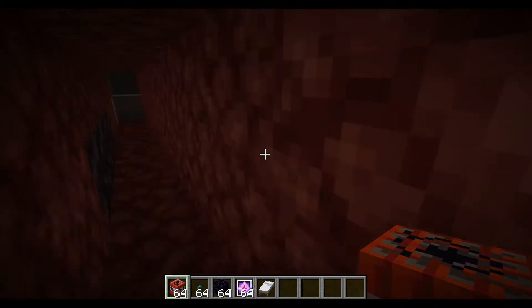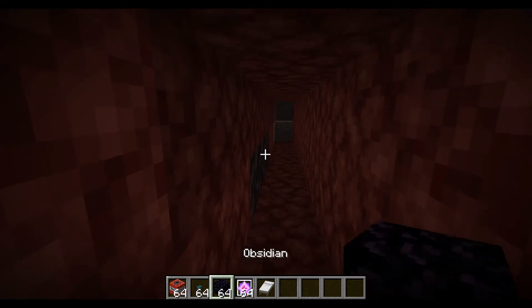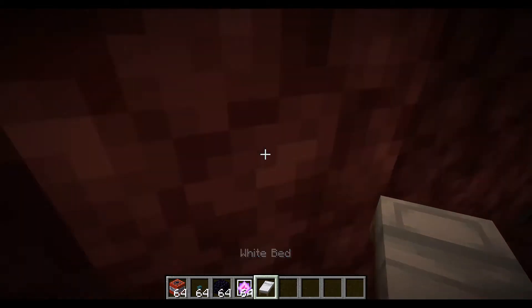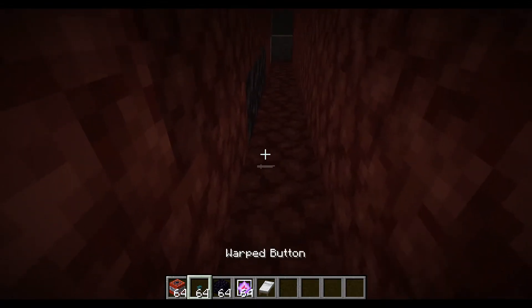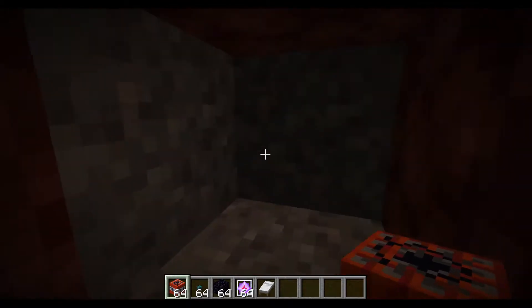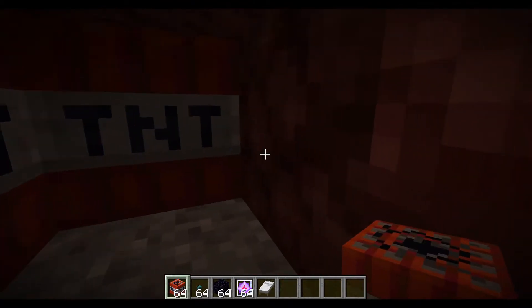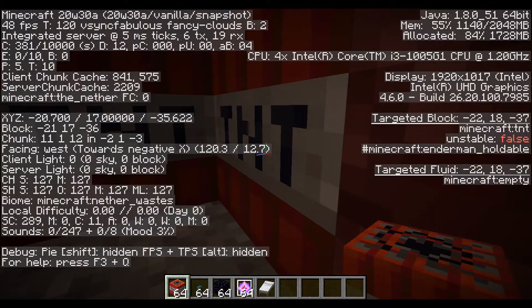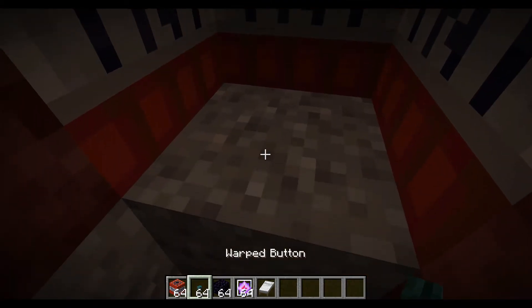So there are a couple of options: first TNT, then obsidian and end crystals, and then beds. The first thing we're gonna do is TNT — this is the most commonly used method. And I'm at Y level 17, that's where I usually like to blast mine — 17 or 20.